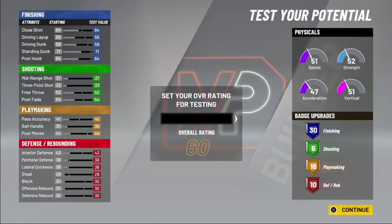To test the build, I'm gonna show y'all the badges real quick that you want to run on it because I tested it out. I'm also gonna use this build in an upcoming video — I'm gonna make a 60 or under overall post scorer go to the park. You can see I have a 71 standing dunk and a 64 post hook, and that's really all you need.